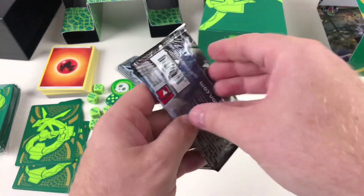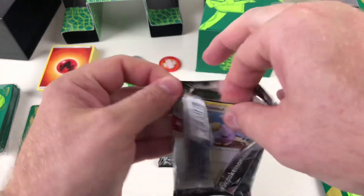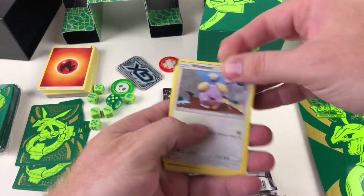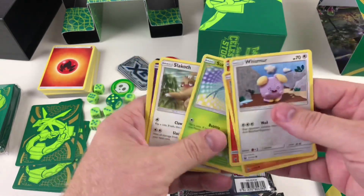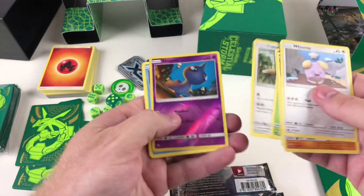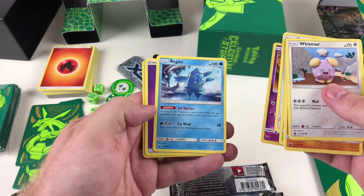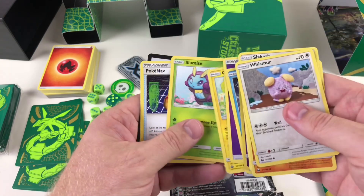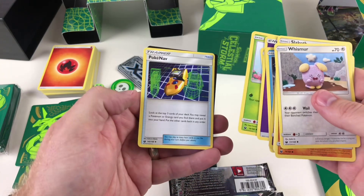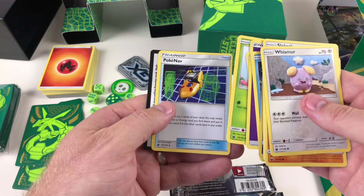Pack seven: Whismur, Larvitar — excellent! — Slugma, Scizor, Slakoth, a parallel version of Shuppet, Regice — so we've now got both Registeel and Regice, that's awesome! — Energy, Oricorio, Illumise, and a PokéNav which lets you look at the top three cards and put a Pokémon or energy card you find there into your hand, placing the other cards back in any order. Very handy!